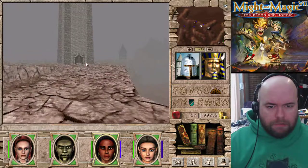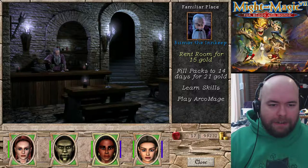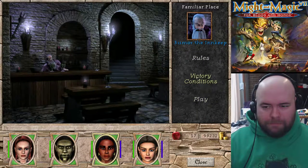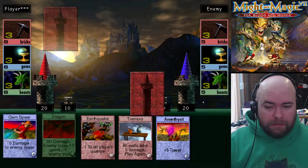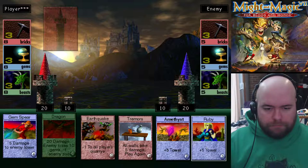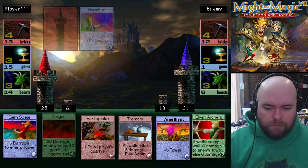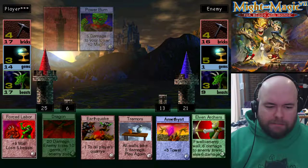I believe this is the Inn. Come on in, have a drink! When I think of a good bartender, I think a wizard. All he does is pour into that glass. We're here to play Archemage. Victory conditions: we start with tower 25, wall of 10. We need to get tower 75 or resources 200. Let's take a look at what we have. I keep trying to drag and drop cards - that's not the way this game works. You drew the card that I like to draw.